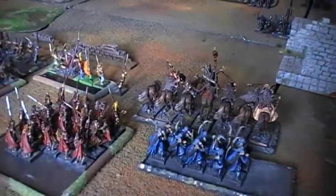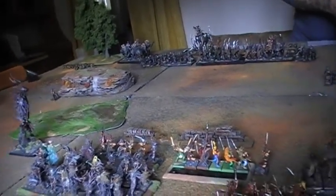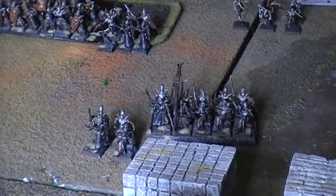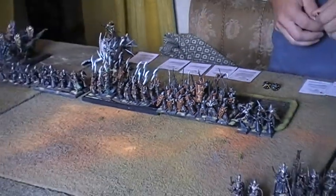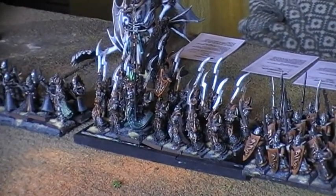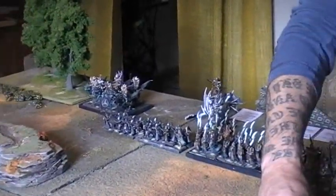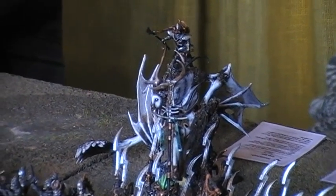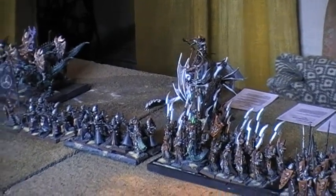The Sylvan Elves start second as the Dread Elves advance toward the objective of holding the center. The Dread Elves have two units of Auxiliaries with repeating crossbows, one core unit of Spear Elves, the Judicators with great weapons and plus one to wound, a Manticore saddled by a Warlock — a Wizard Master with Witchcraft.